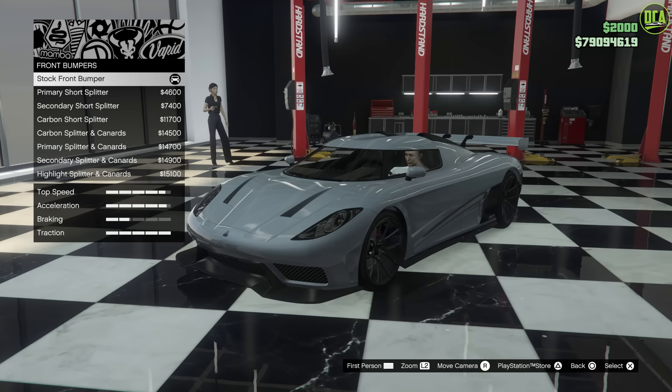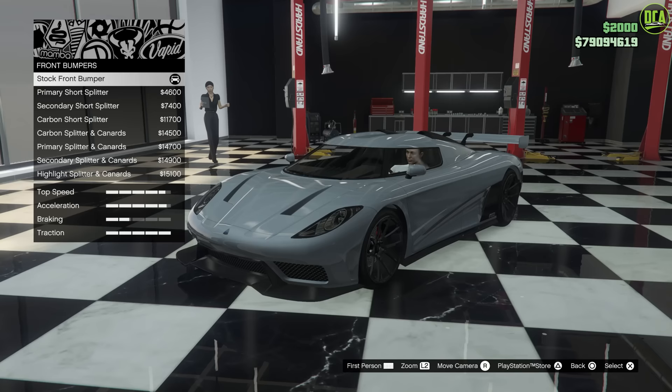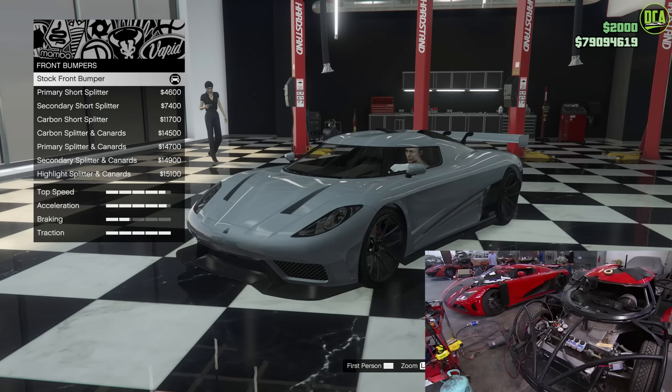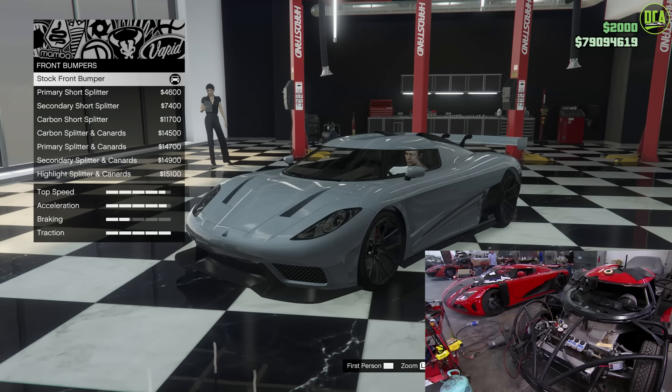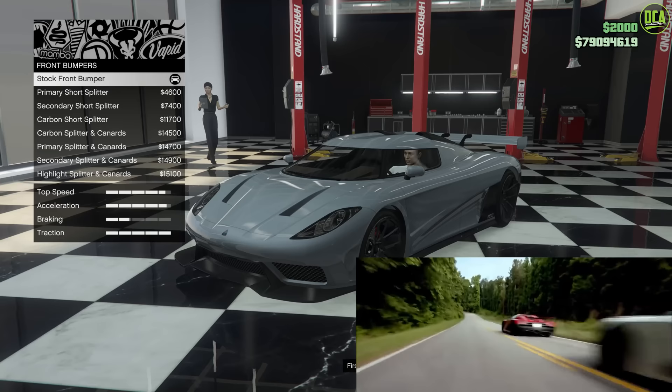At the very beginning, when the Koenigseggs are first introduced and the garage doors open, the gray one in the center was actually a real Koenigsegg Agera. But the red and white ones were actually replicas. Throughout the entire film they used replicas — obviously they weren't going to do stunts or destroy multi-million dollar hypercars. The gray one, for that one scene where Toby hops in, was the only time in the film that we saw a real Koenigsegg.